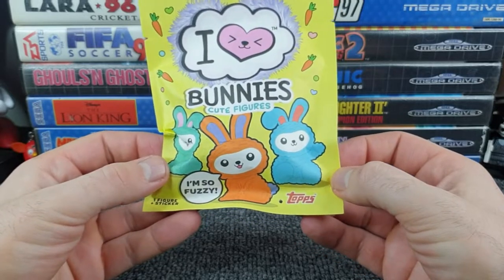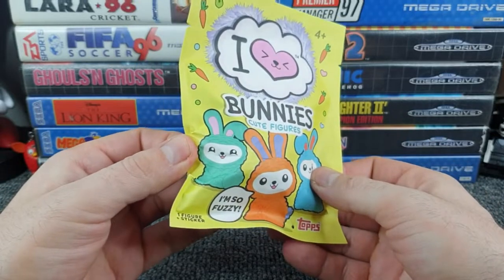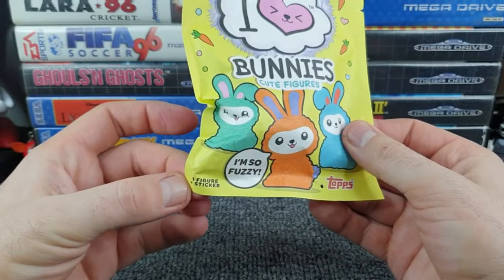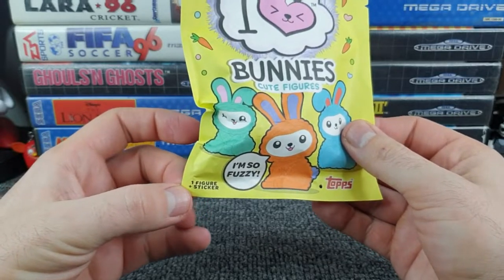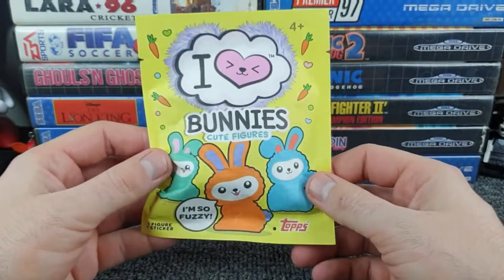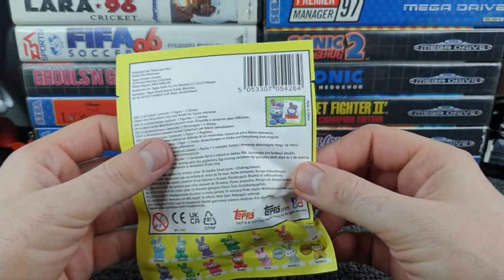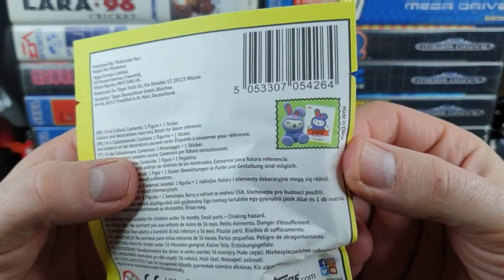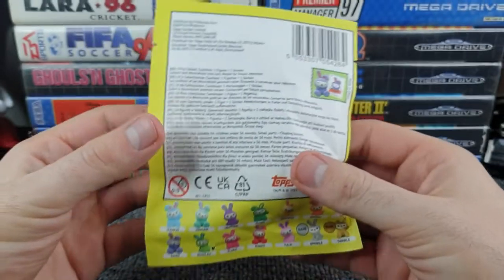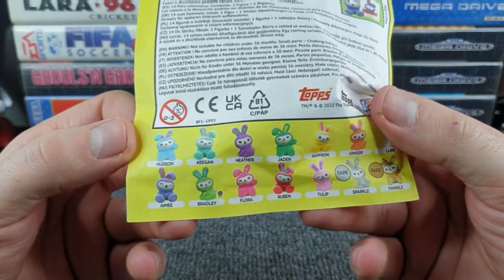On the front there's a fuzzy bunny saying 'I'm so fuzzy' with its head tilted trying to come across as cute, and a green one sitting in the background. You get one figure plus a sticker, as stated in very small letters in the bottom left corner. There are carrots dotted around because they're rabbits and they eat carrots - very cliché. On the back it's basically just showing you a figure and a sticker, which is what you get, and the sticker will match the figure.